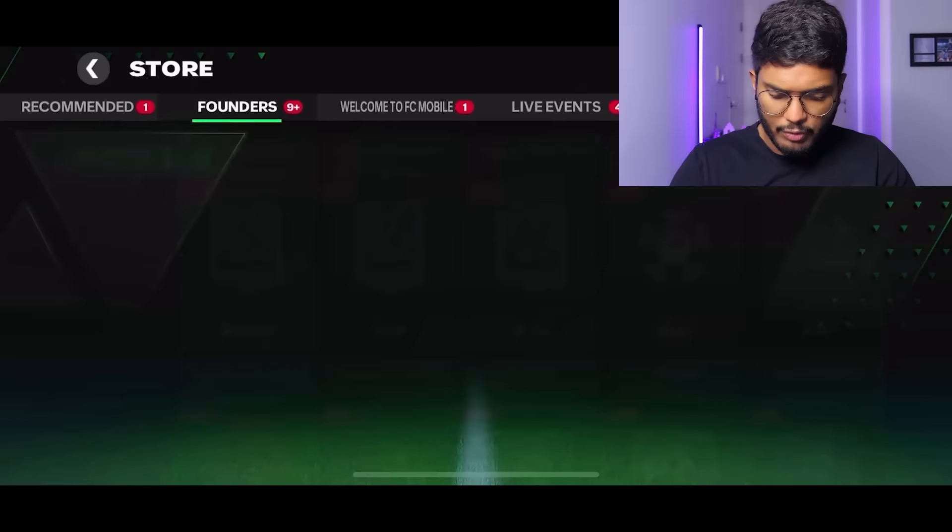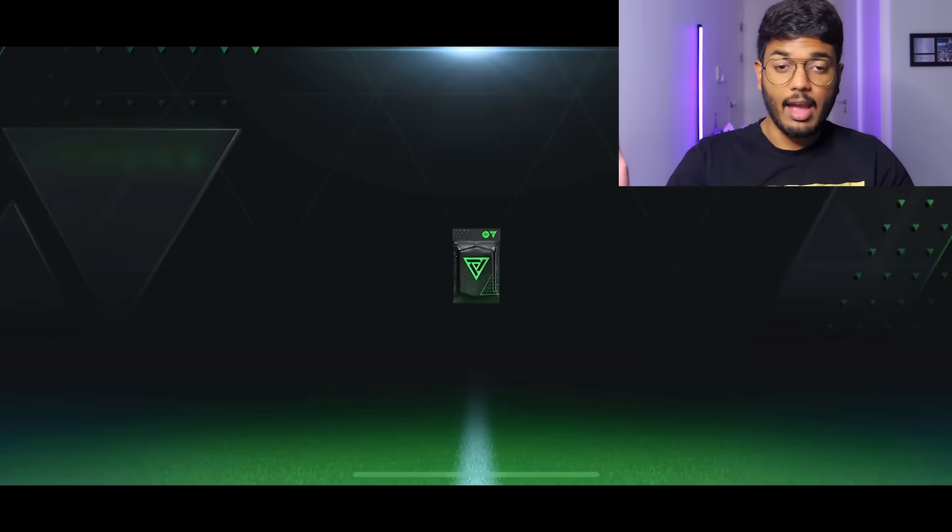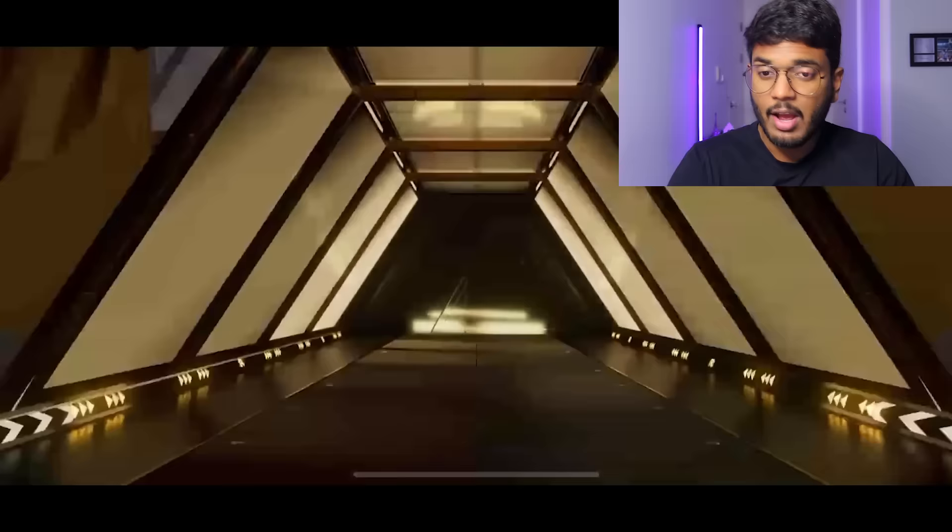Let's go to the store and open those icon packs. I can open only one on this account, so let's go - hoping for someone really good, at least 92-rated, something around that range. Look at that - a Dutch striker. We've got Kluivert. That's one of the worst pulls you can expect from this pack. Anyway, we've got to move on.